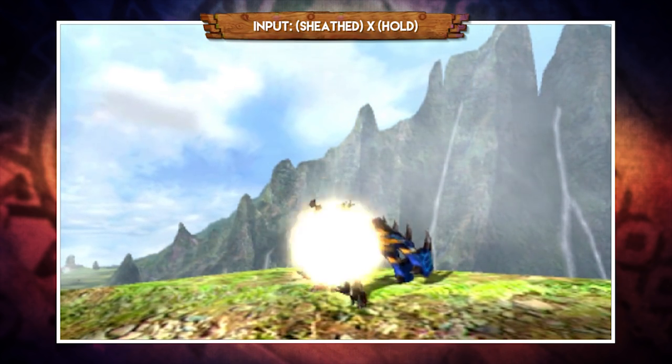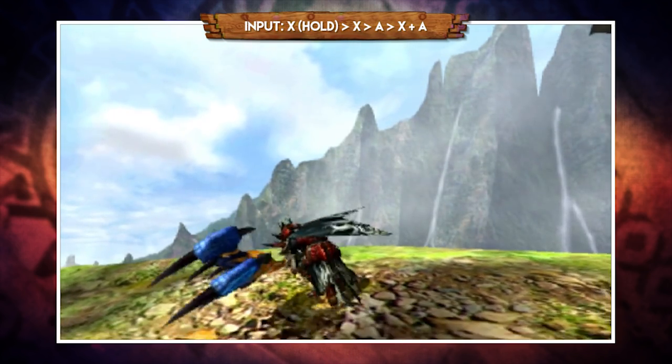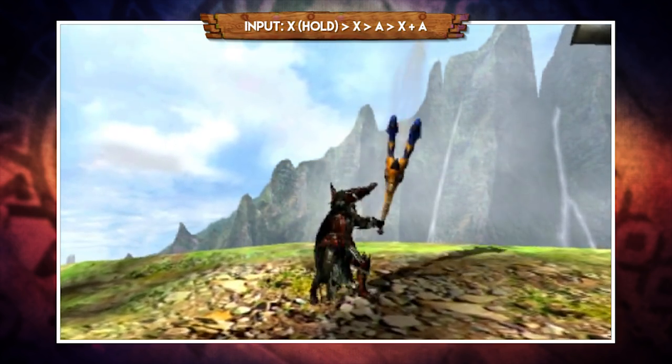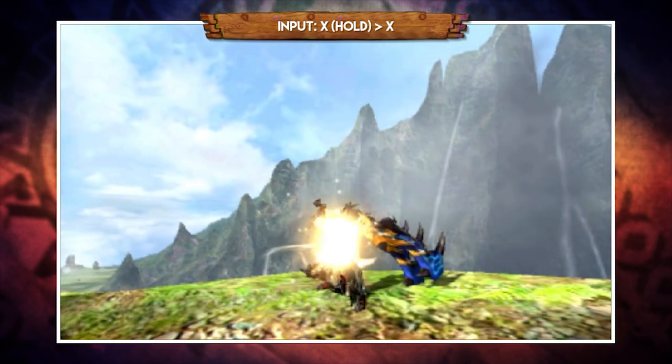This can also be done from an unsheath attack. After the charge attack lands, you can then go into regular combos. So the combos shown earlier for demonstration purposes simply swap out the basic X hit for a charge attack, and now we're getting somewhere.